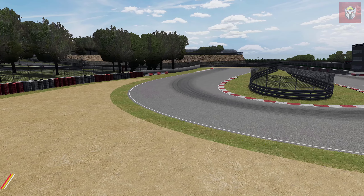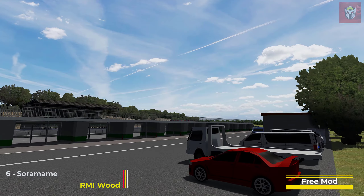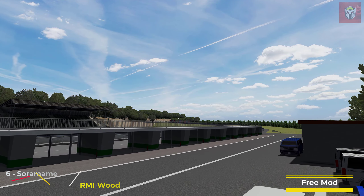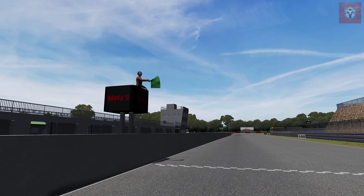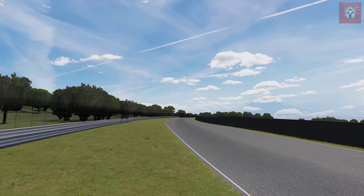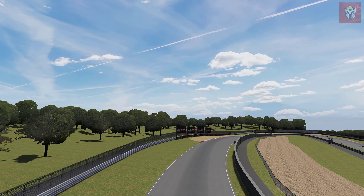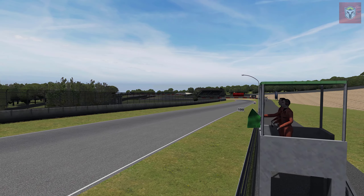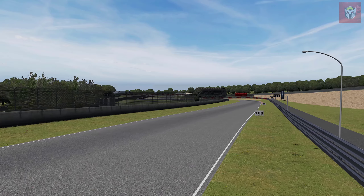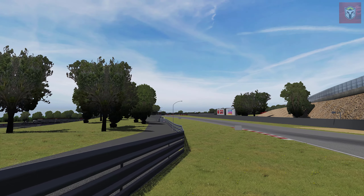At number six we have another fictional track — this is Saramame Speed Park, converted by RMI Wood. It's at version one, 1.3 miles long, 28 pits, and it has full CSP features. I raced a number of laps on this track after downloading it and it's got a really good flow to it. It does remind me of a couple of other tracks I've sim raced on from Japan. A great fictional track and a great conversion — remember all the links are in the description below.